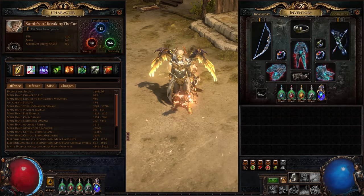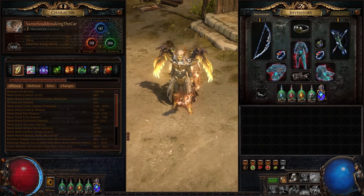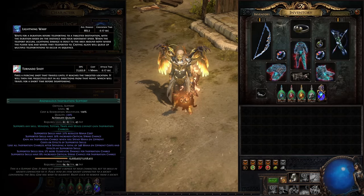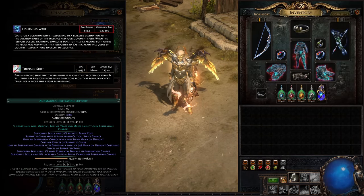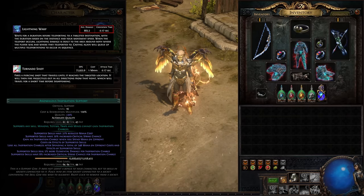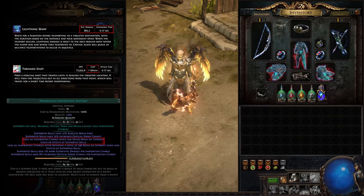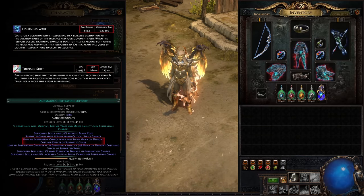At this high level of build optimization there are a lot of fiddly details. We won't go into them all here, but one example is our mana costs. It's important that we get our Lightning Warp cost to 0, otherwise we'll chunk our mana very quickly. Our Tornado Shot mana cost is 1, because we still need to spend some mana to gain inspiration charges. Fiddly, but very cool.